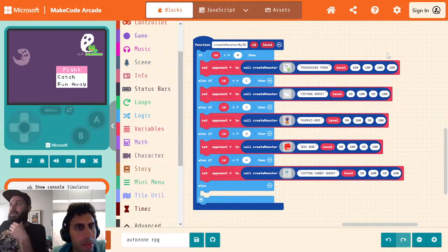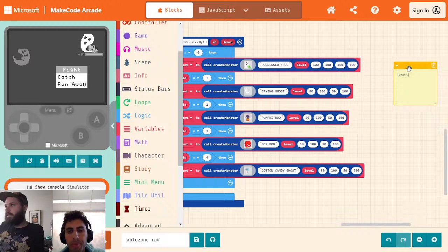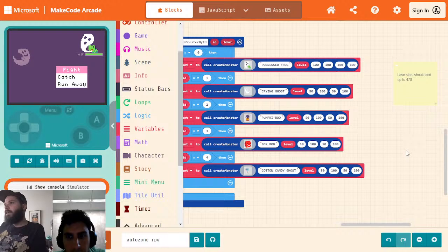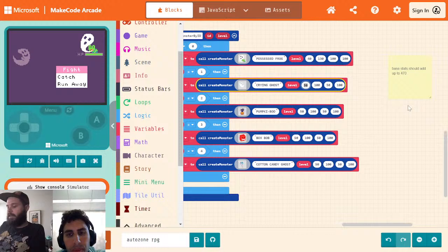Lucas, pick a number between 200 and 600. 470. Okay, we're going to make sure it always adds up to 470. So let's say base stats should add up to 470. We're going to start doing just kind of random assignments. Possessed frog — I'm going to give them a low HP and a high attack. We're at 170 so far, so we have 300 left. I'll just leave this as 100, 100. For Crying Ghost, I'm going to give them 120, 50, 170, and that makes 130. For this next guy, 200 attack, 100, 150, 120.